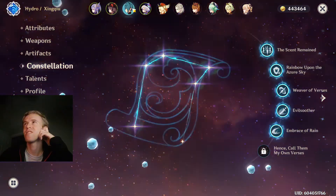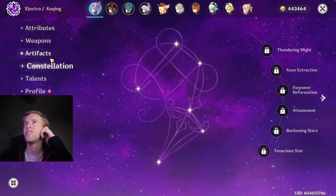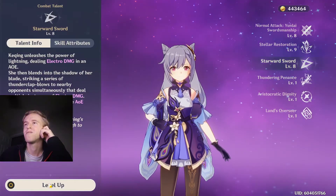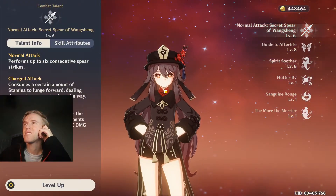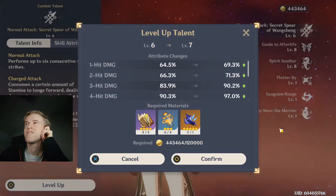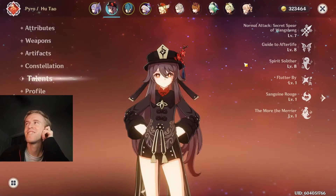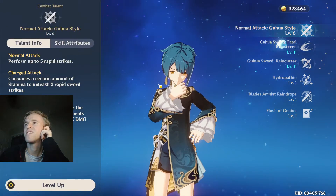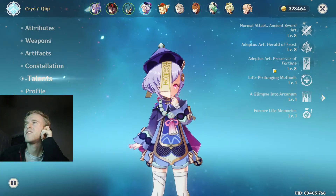And constellations real quick: no cons — it's C0, GG. And then talents real quick: 8, 9, 8 — I need to farm some more, I'm just really lazy. 8, 8, 6 — I don't really worry about her auto attack. 7, 8, 8. And 6, 11, 11 — can't level that up. You don't attack with XinQ very often. And Chi Chi has 8. There we go.